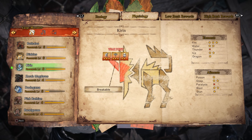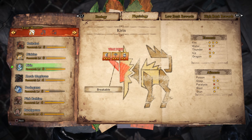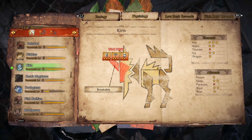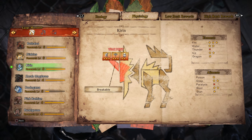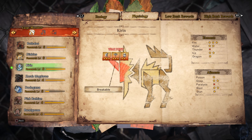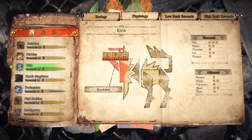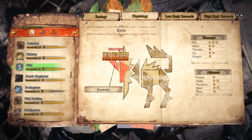Starting with his weak points, well his only weak point is his head and horn — that is all that you will be able to hit for any kind of real damage. His hide is incredibly tough and resists damage all over. You can do a small amount of damage to his mane but it really isn't that significant, and his legs, neck and tail will take almost no damage whatsoever.